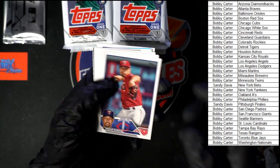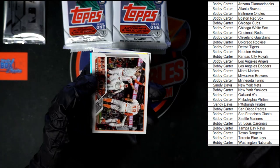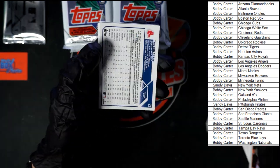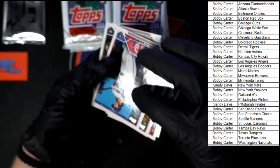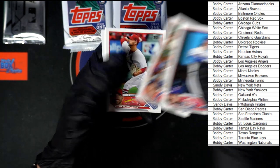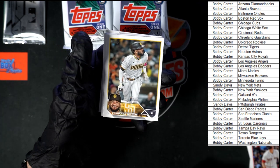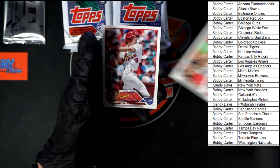We've got Duran to start us off on this pack. Kepler, Giants, Grisham, Cassis. We're going this way now. Haim, Schwindel, Wainwright. There's the Cassis right there for the Red Sox. Tatis. We've got Hall, Strom, and Edmond.